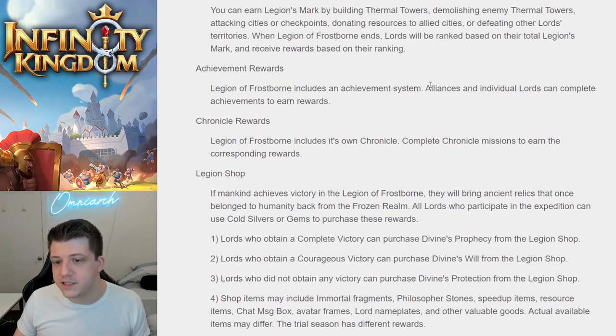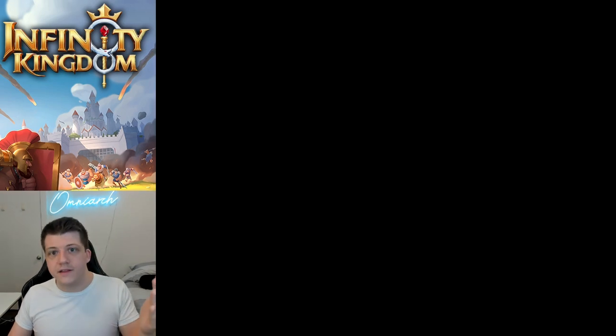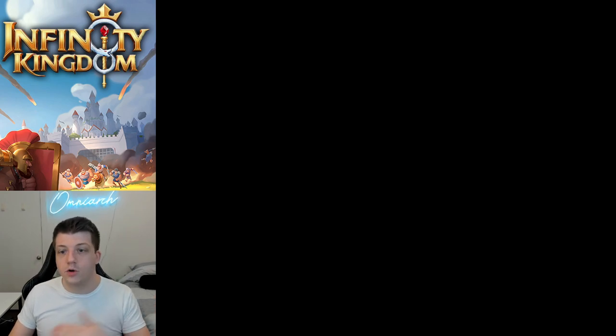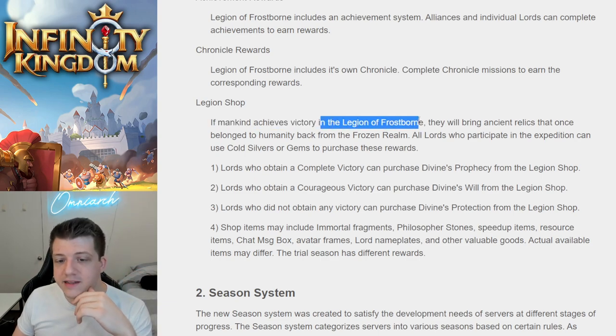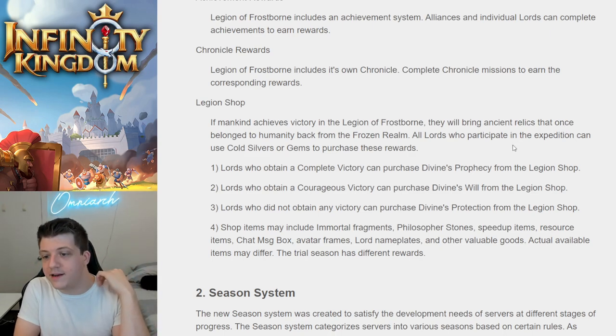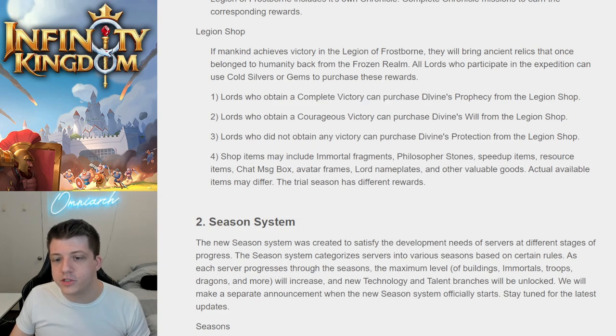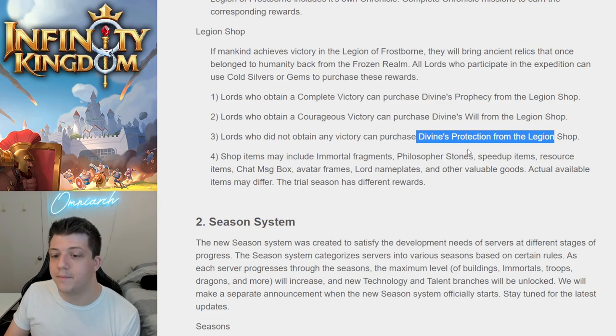Legion of Frostborn includes an achievement system where alliances and individual Lords can complete achievements to earn rewards. There's also its own Chronicle system with primary and secondary objectives — great for free-to-play players, with potential rewards like 1.8 million gems. There's also a shop: if mankind achieves complete victory, all Lords who participated can use cold silver or gems to purchase divine's prophecy. Courageous victory unlocks divine's will, and even participants who didn't win can purchase from divine's protection in the Legion shop.